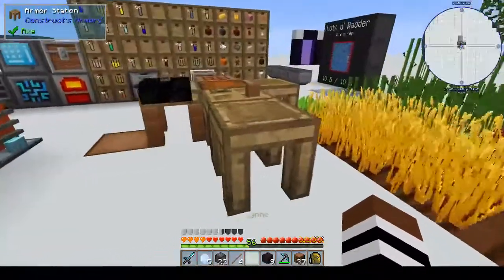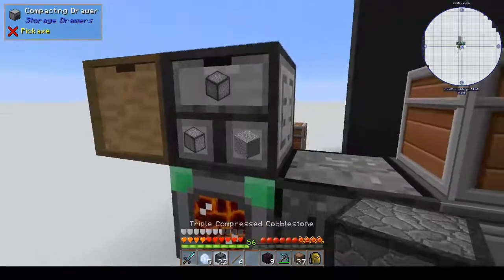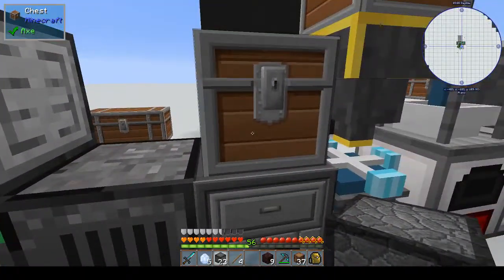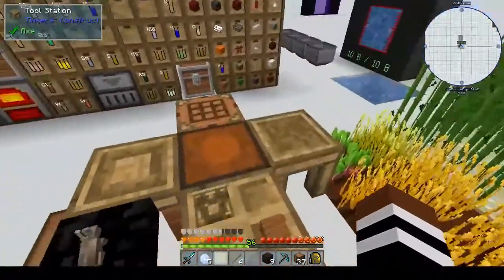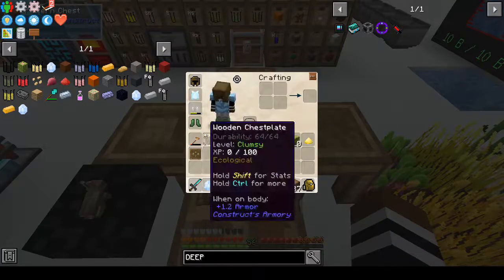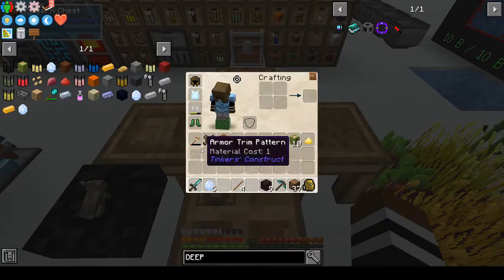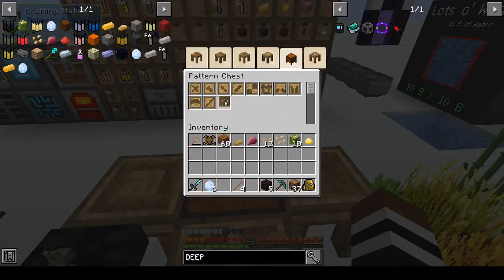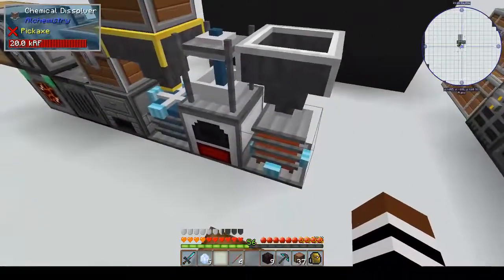Now we have to make some torches. I was trying to make armor - I did make a wooden chest plate in the hope I could add diamonds to give it durability, but that wasn't happening. So I just made a diamond chest plate the vanilla way. But I will have to work it out at some point, and we need coal to make torches.